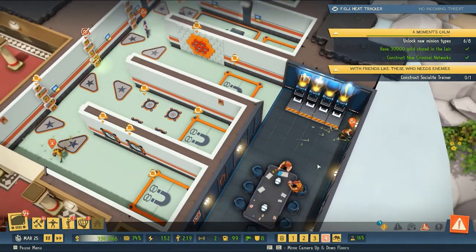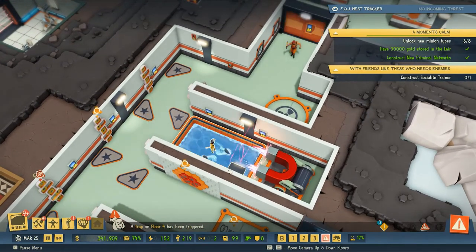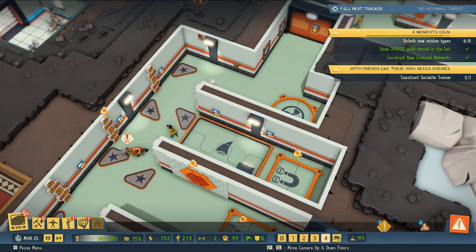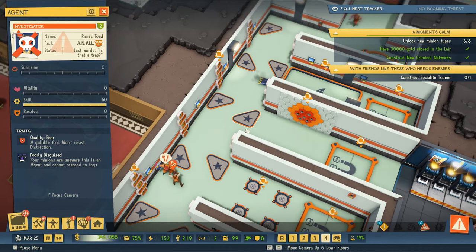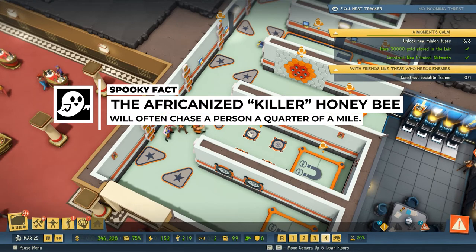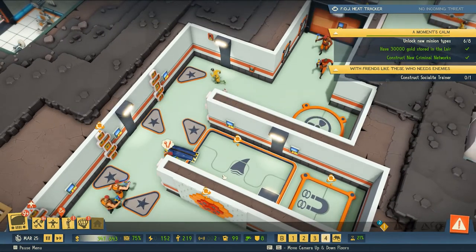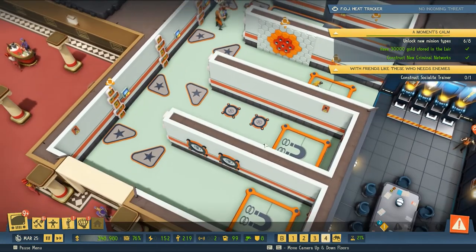One of them ran into the security guards' room — that's funny. They've made it to the shark tank — there's a guard just waiting for them. They seem to have died. If they make it to channel four, that's kind of the extent of their vitality.